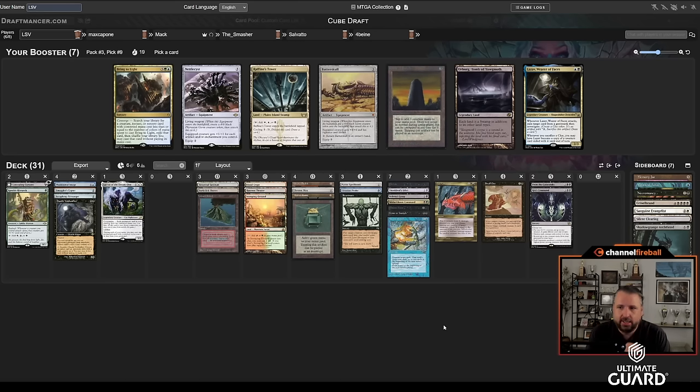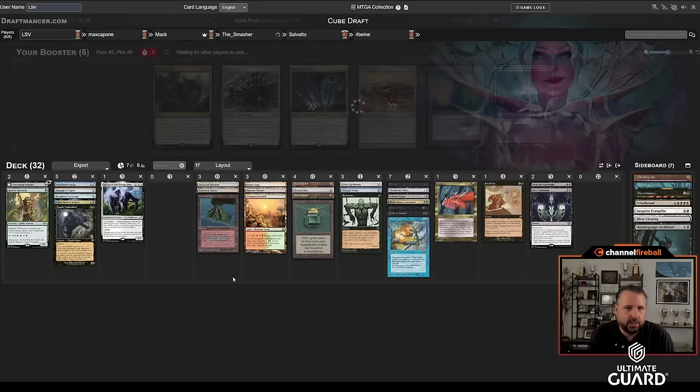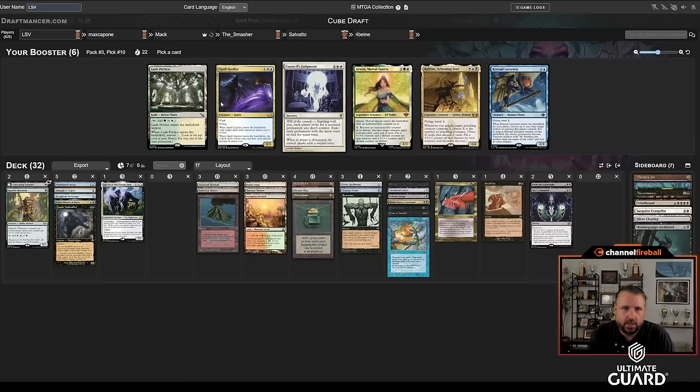Lazav is actually really nice. I'm not going to be playing that many non-black lands anyway. What's more likely to wheel? This looks like an excellent Lazav deck — let's just take Lazav. If Urborg comes back, great.